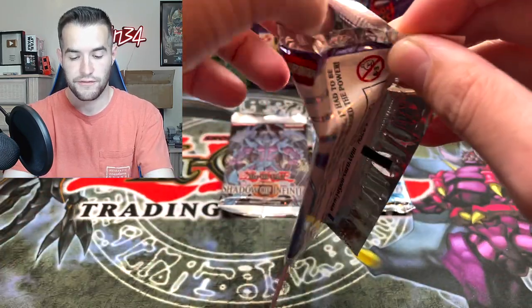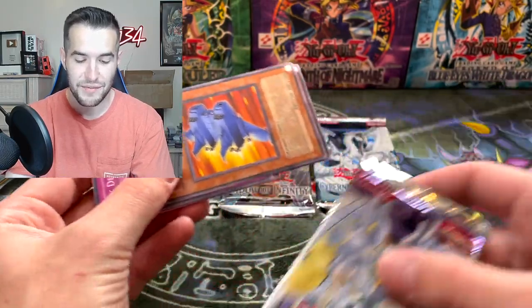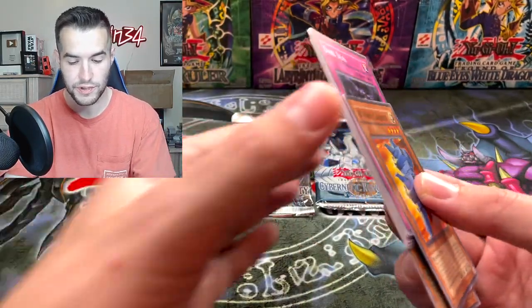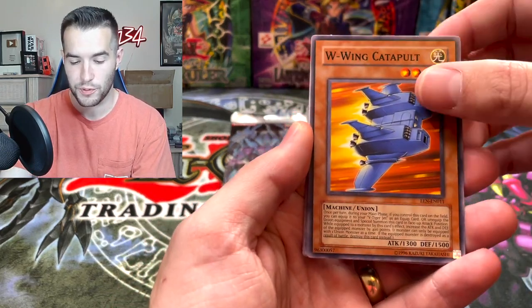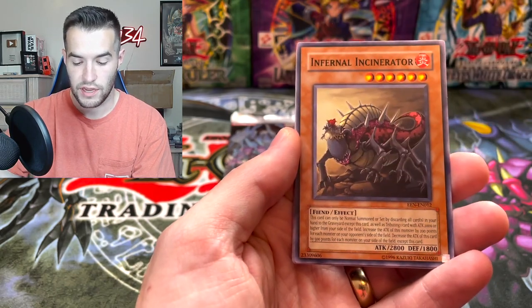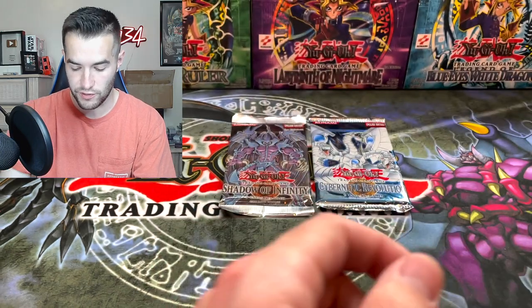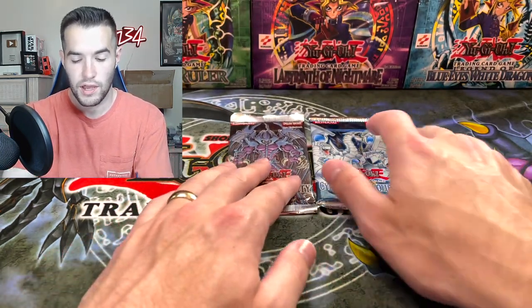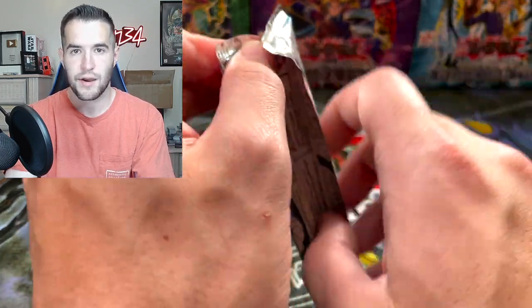Let's try the Elemental Energy — this is first edition. Oh, this feels a lot different on this one — it's already opened. Maybe this one was opened or cut open; some weird stuff is going to happen on this open one. Dark Deal, we got the Oja Magic, Infernal Incinerator, and a Chithonian Soldier. That one possibly could have been open since the tin was open. That's the only open pack.